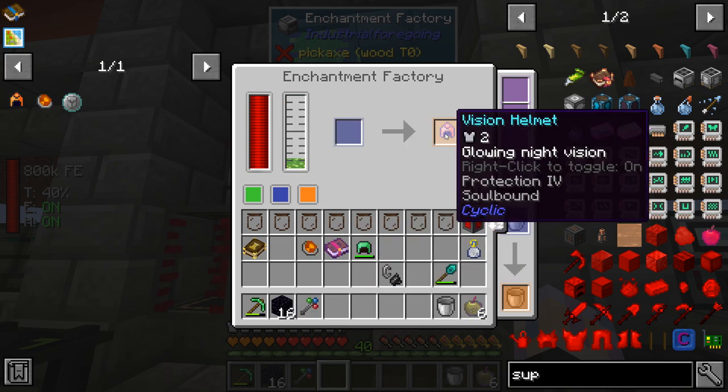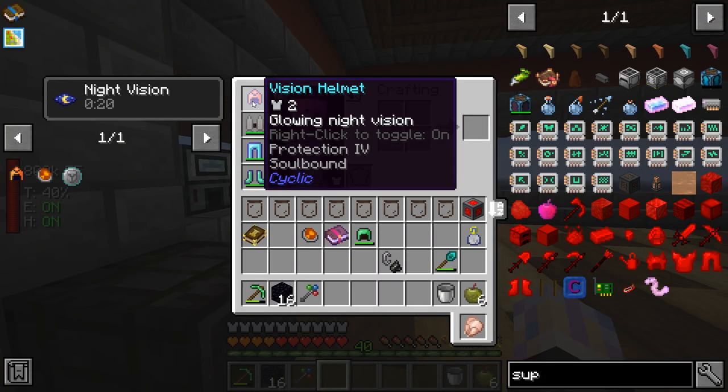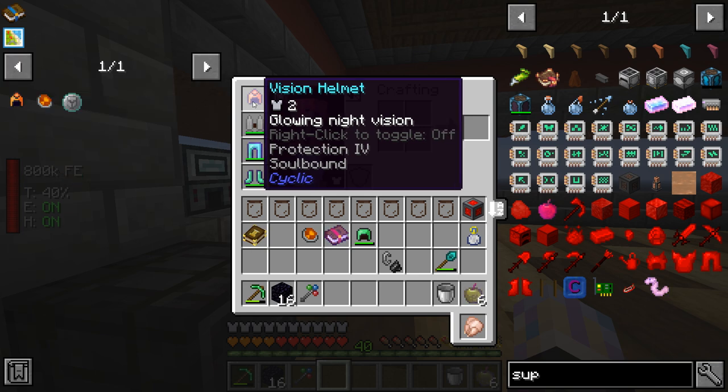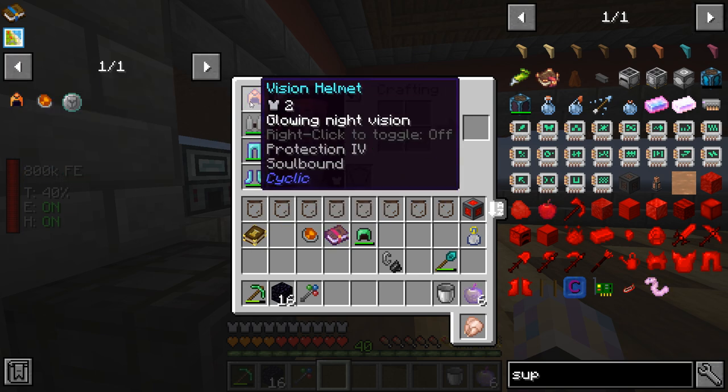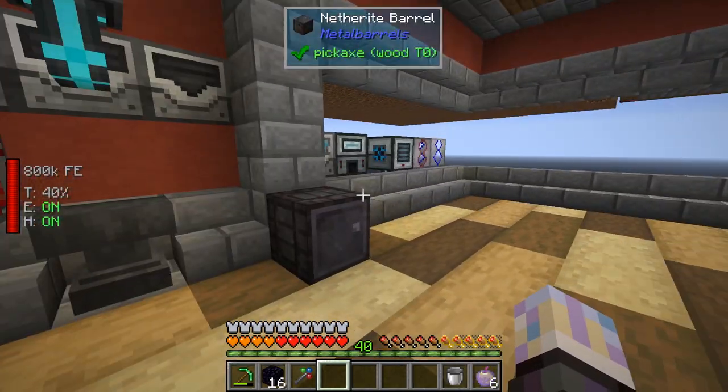Sweet - we got Protection 4 and Soulbound! That's really good. You right-click on it in your inventory to turn it on and off, which is nice. It looks like we can put our Protection enchant on something else now, which is actually awesome.